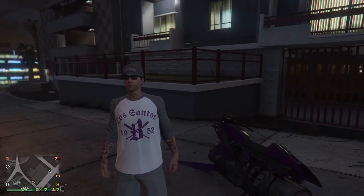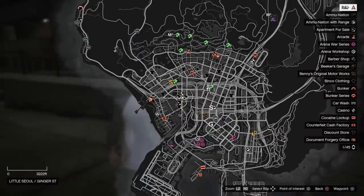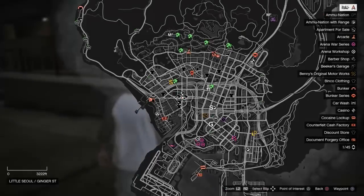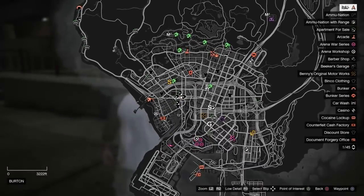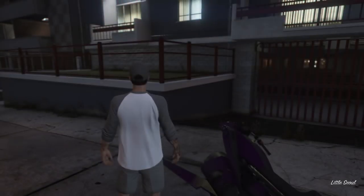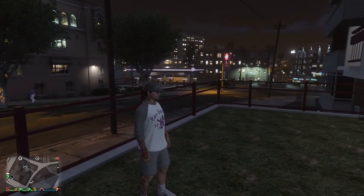So for this next one, it's another wall breach. It isn't as OP as the last one just because of the location, but the area you can walk around in is way bigger. So you're going to come to this position on the map, kind of right here in the middle of the city. Most people will be over here by Los Santos. Come down here in the middle of the city right here next to this gas station and car wash.